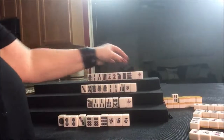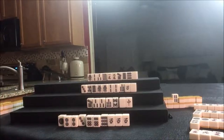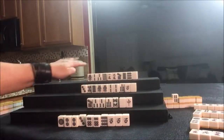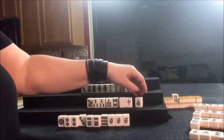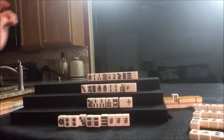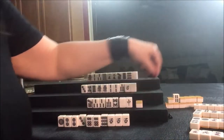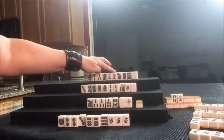North draws red dragon — red dragon was thrown by them earlier, so we'll discard that. Nobody can take it, so we're going to draw: eight bam, nobody can take it. South — oh hey, they have a Kan! We're going to take it, Kan, and we'll take a replacement tile. Flip Dora: three crack is Dora. Three crack right there. Three dot — we'll discard that.